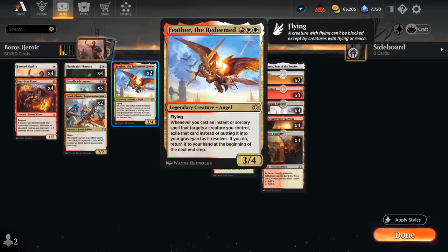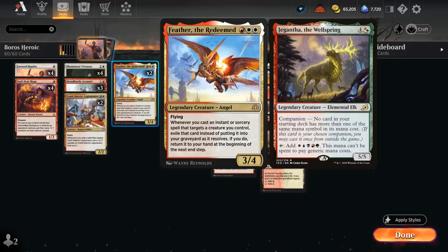I decided to play two copies of Feather at three mana — the 3/4 angel with flying — saying whenever we cast an instant or sorcery that targets a creature we control, we exile that card instead of putting it into our graveyard, and return it to our hand at the beginning of the next end step. So we can essentially keep replaying our pump spells over and over. By playing Feather we cannot include Jegantha as our companion, but overall I think it's worth it.